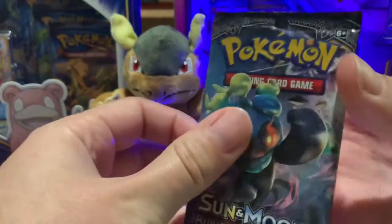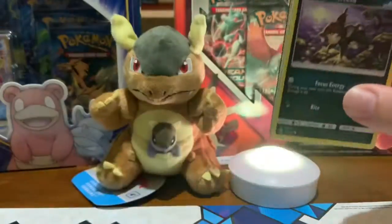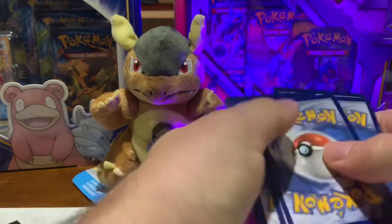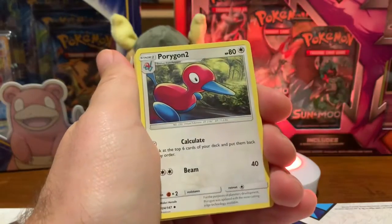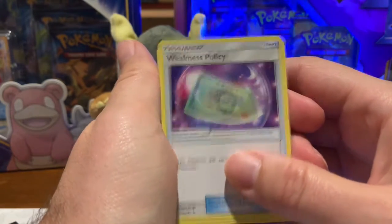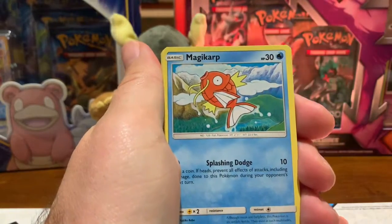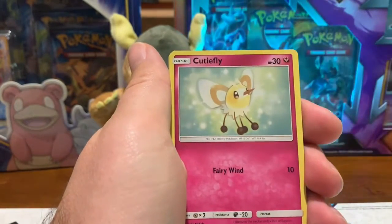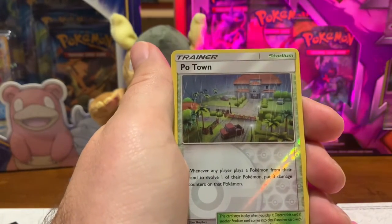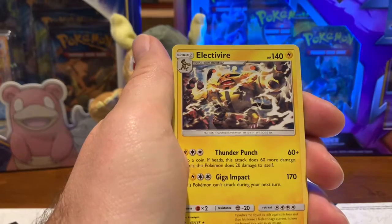First pack up is Sun and Moon Burning Shadows. I've got my little Kangaskhan sitting plushie watching — wanted to include him in a video since I really like Kangaskhan. We've got the Kale Energy, Porygon 2 — are there Porygon fans out there? Am I the only one? Weakness Policy — interesting, I don't think I pulled that one yet. Semi Sage, Alolan Ratata, Magikarp, and the Pansear. Cutie fly, don't bother Pan. I think that's three out of like the five Pan things we could get. Pansear, Sage, Poortown trainer card, and a non-holo Electivire for the rare.